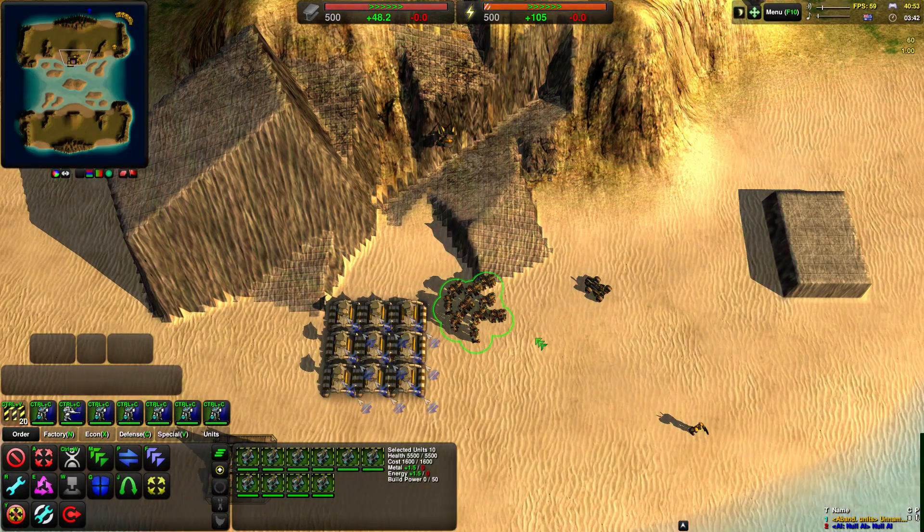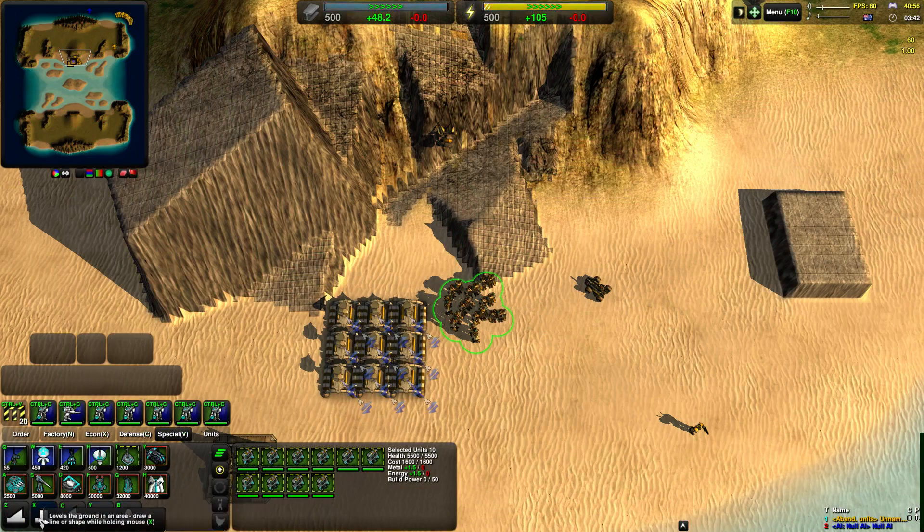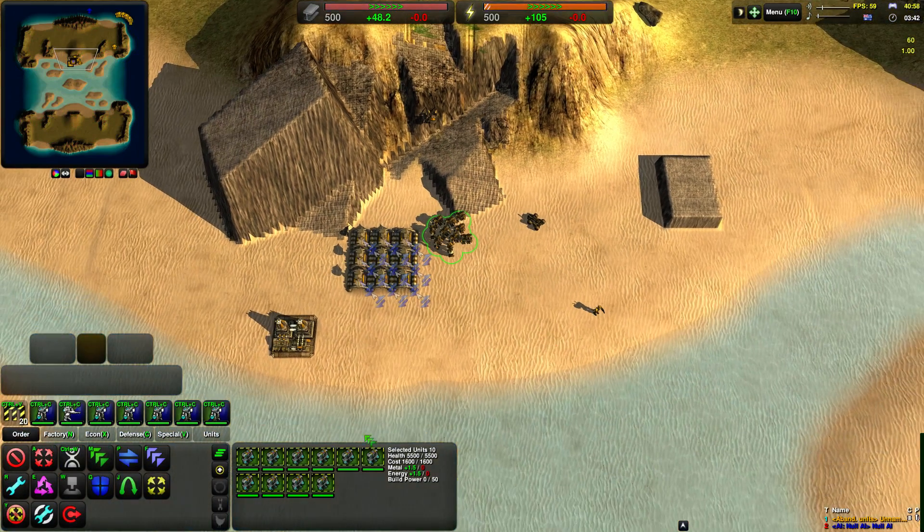So that is the ramp command. Next up is the level command. The level command has two phases: one where you select where you want to put it, and the other where you select the height.